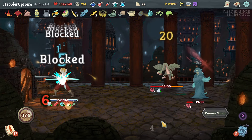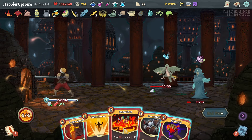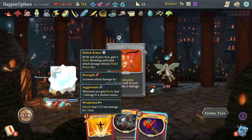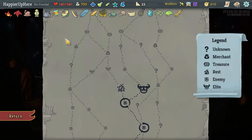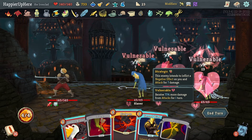That was 20 damage — beautiful. Emulate is not quite enough because I'm weakened. Let's do Juggernaut and then Emulate — gaining Plated Armor will kill this one. Got Vajra: start combat with one strength — really nice. I think because I have Limit Break I should use Girya more often.